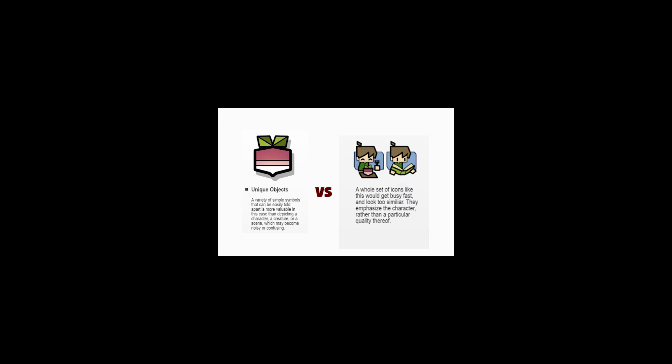Traits are unique, singular objects that can be easily told apart. Though Allie tried icons that were little scenes involving characters and objects, she saw that seeing a group of these together could get busy really fast. Furthermore, they emphasized the character in the scene instead of the quality of that character.